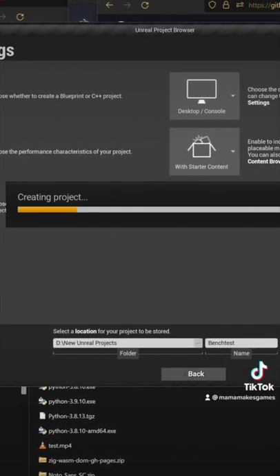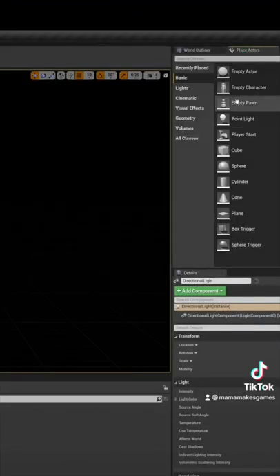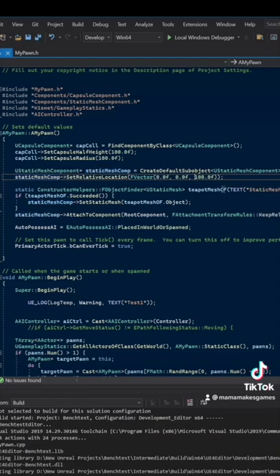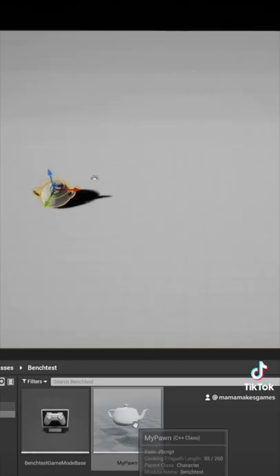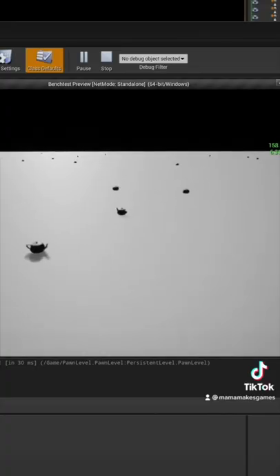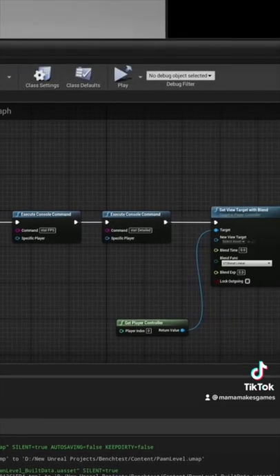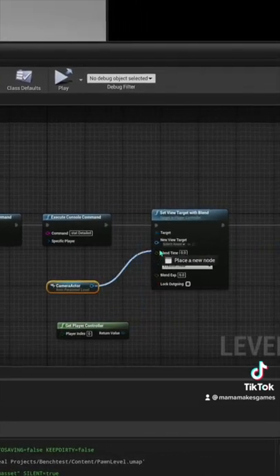I made a C++ project in UE4. First I made an empty level, then a level with a single stationary directional light and a large ground plane. I created a custom character in C++ that loads a simple teapot and uses Unreal's character movement component to move towards a different randomly selected teapot every 2-second tick. On level load, I displayed the FPS and spawned 1500 of these teapots.